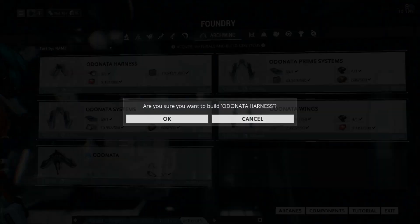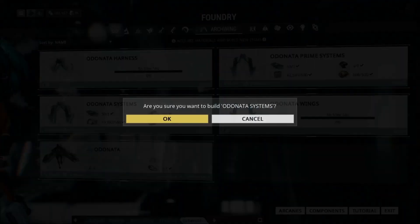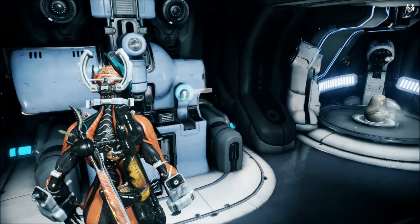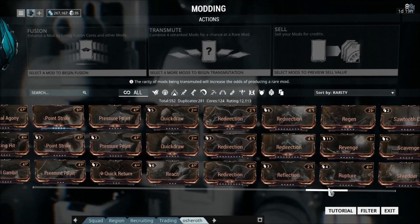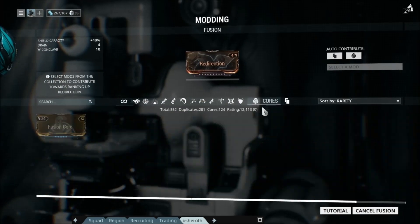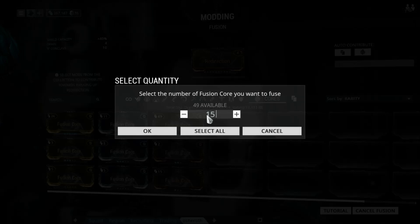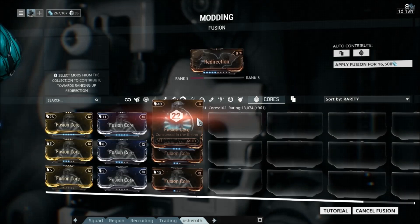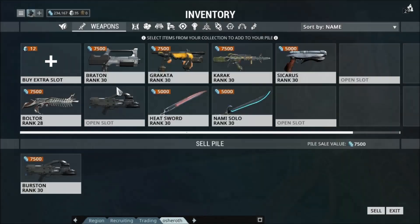We started crafting the Odonata Harness, Systems, and Wings. Then the Forma we started earlier finished up and I ranked up in the Perrin Sequence. I thought our frames might be a little squishy, so I ranked up our Vitality and Redirection mods to rank 5. I probably should have done this a lot earlier, because you will find yourself dying a lot without these mods at rank 5 or higher. Make sure to get that done if you haven't already.